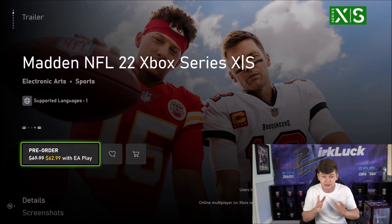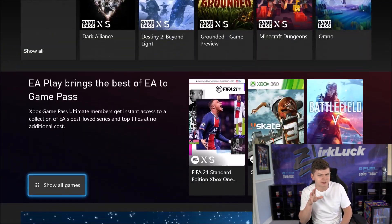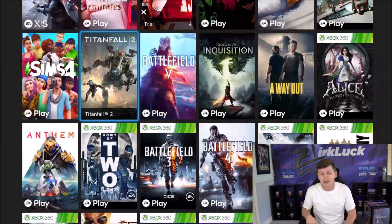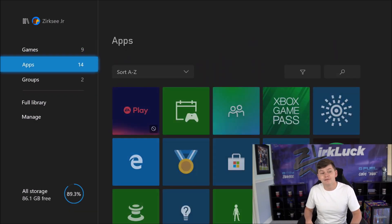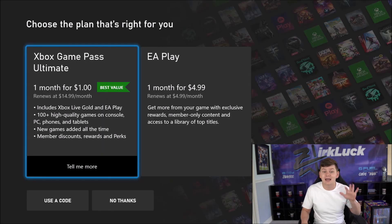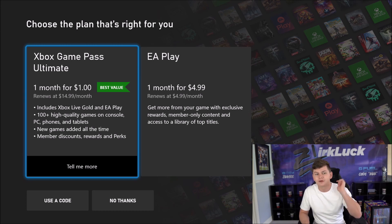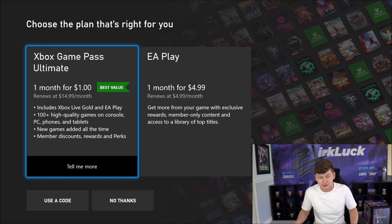EA Access is usually five dollars a month. Let me hop over to a different account to show you. When you come over to Game Pass you'll see EA Play listed. Sometimes it doesn't show on my main account — it depends on the account. I switched to my side account and now it's showing here. You can see EA Play and 'Show All Games' to see everything available in EA Play. If that's not working you can go to Full Library and then EA Play. Now on this account I do not have Game Pass, so EA Play is $4.99 — but if you don't have Game Pass it's one month for one dollar, then $14.99 a month after.